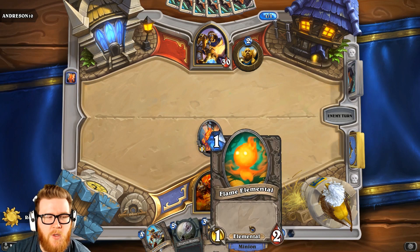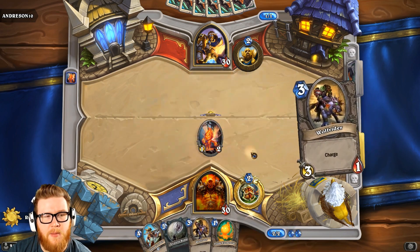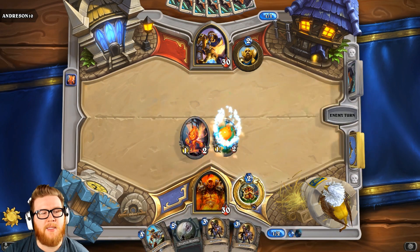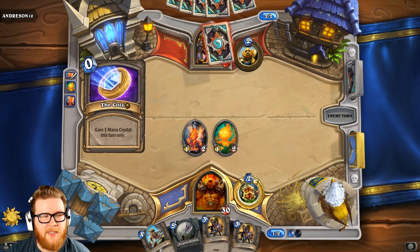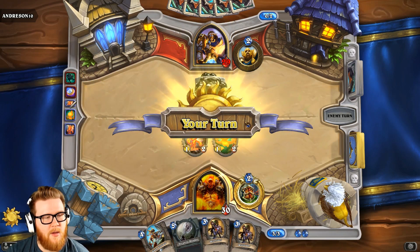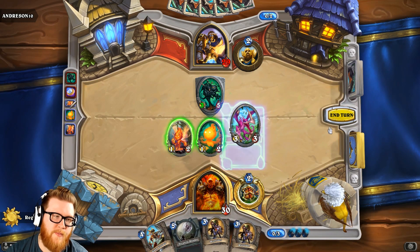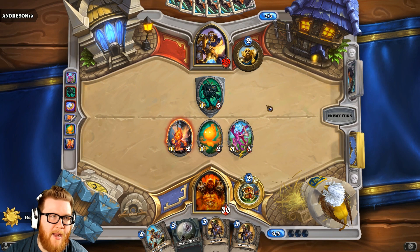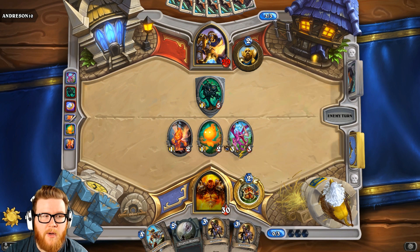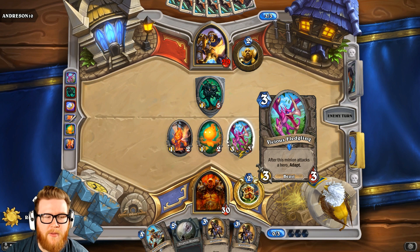We don't have a 2-drop yet. We may be able to play the Flame Elemental just fine, but if he plays a Tidecaller, we don't have a way to kill it. Wolf Riders are not your best 3-drops — you want these to be finishers; they just die too easily to play on curve. Compare that to the Cultist as the 3-4. The Hero Power is probably not relevant. We'll just develop this here and not trade.